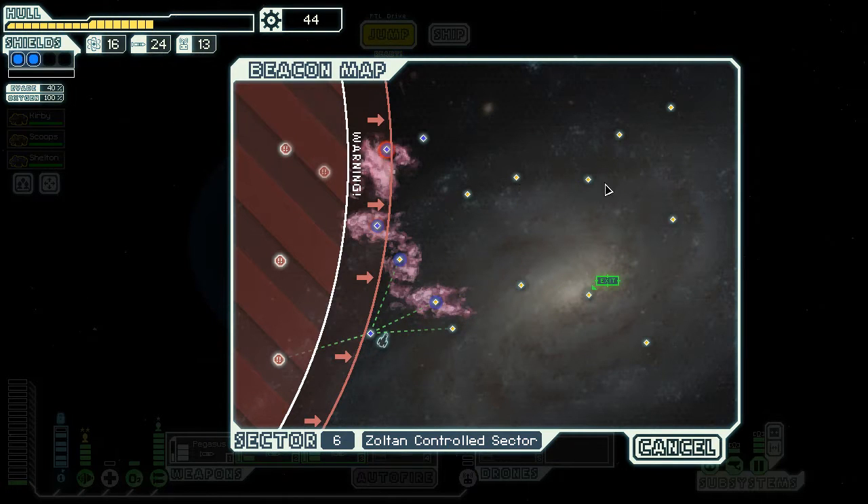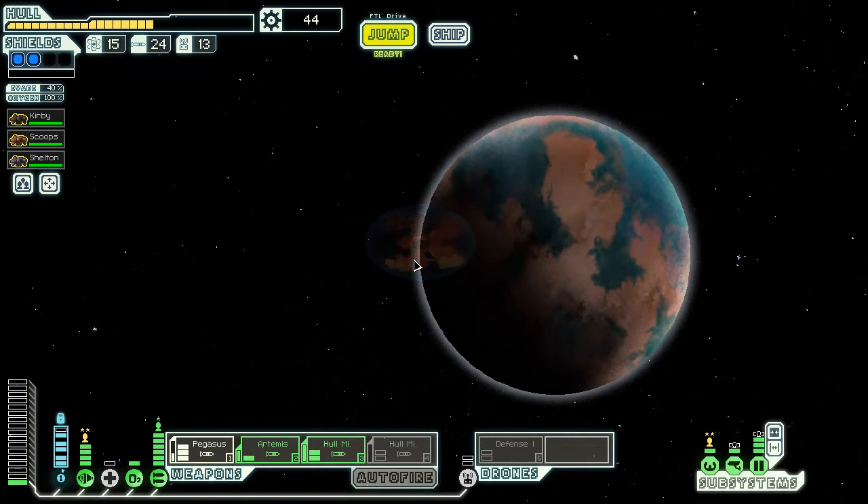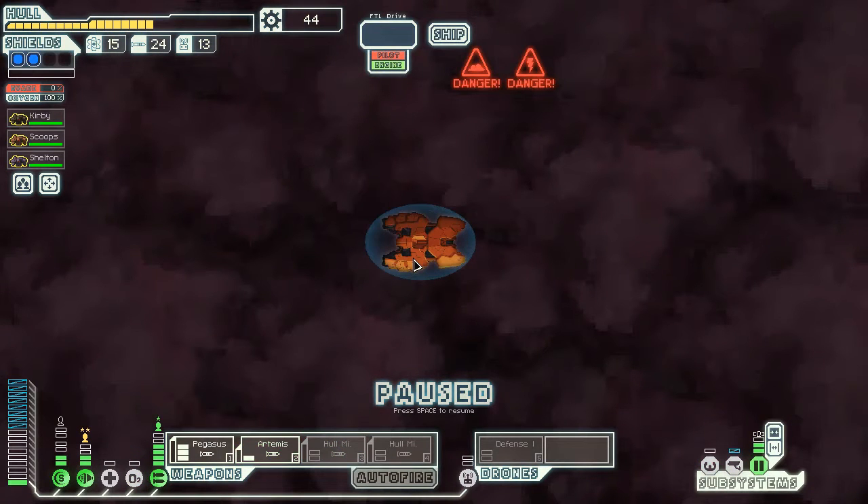Now I can throw a hull missile and an Artemis without missing. Holy crap, that was a level three cloaker. Pegasus fires once - I'll be fine, that'll be four damage and he can't dodge one missile. I think I only burned one missile in that combat. I'm gonna try to hit the nebula, but I do kind of want to visit some extra beacons. The nebula will slow him down - two jumps for the price of one.